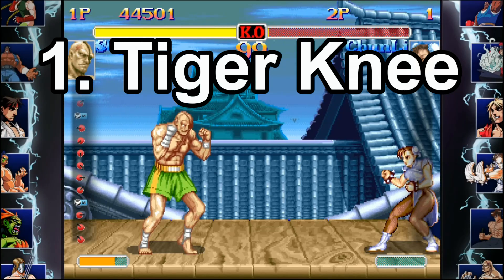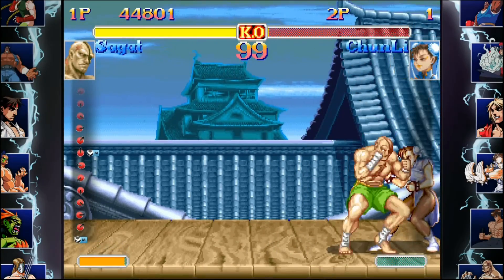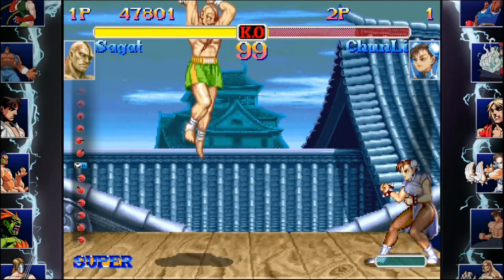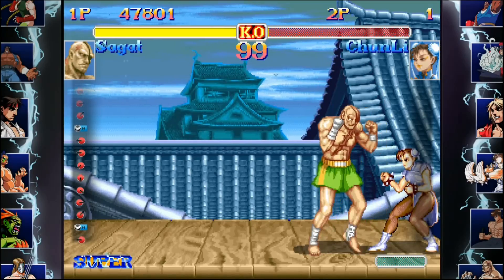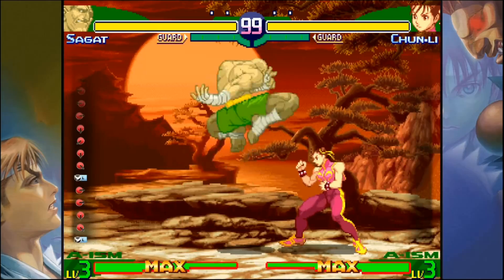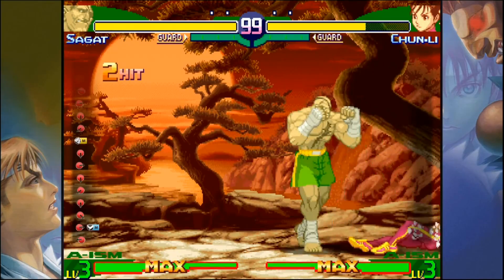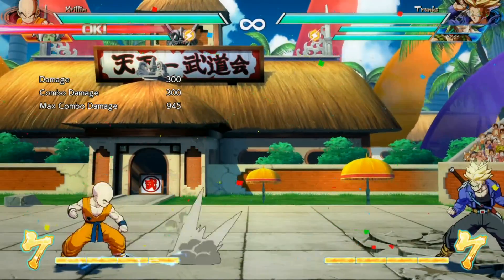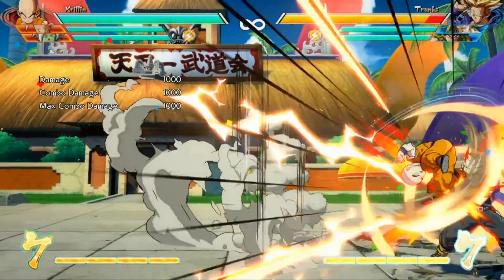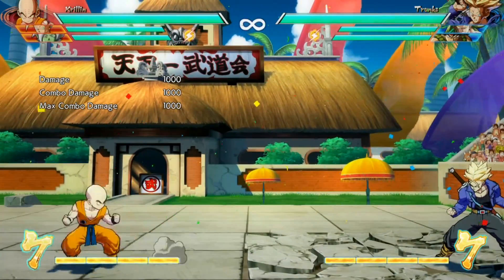First on the list is Tiger Knee. Tiger Knee is obviously one of Sagat's special moves from Street Fighter 2. The way you input this move is you do a roll from back to up forward — like a half circle forward ending in up forward, which was kind of an awkward input. They did change it for future games in the series, just making it a dragon punch motion with kick. But the naming stuck around, so now people use it as shorthand to mean anytime you do a special attack and end the input in up forward — that's called a Tiger Knee.